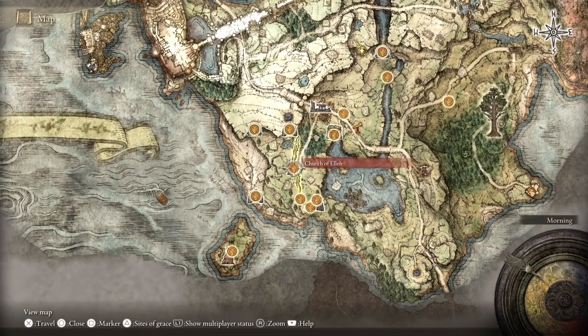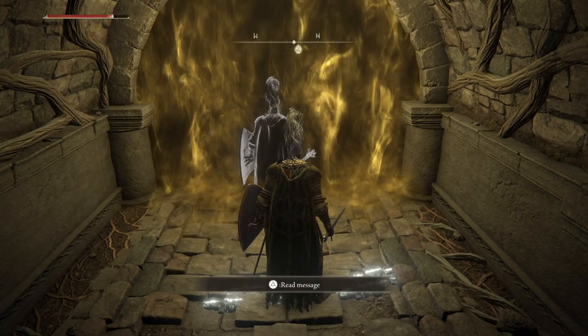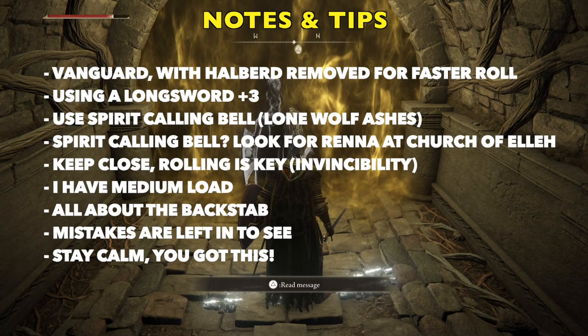Let me pull up the map so we can make sure we're all on the same page here. Finding this place can be tricky because it's kind of down a ravine. Let's go over a couple things real quick. I'm playing a Vanguard and I have the Hall Bird removed, so I have a faster roll — it's a medium load roll. And I'm using a Longsword plus three, so if I'm doing more damage than you, that would probably be the reason why.